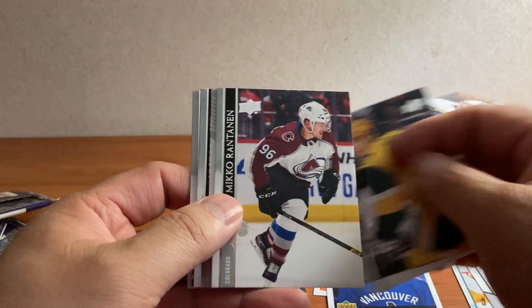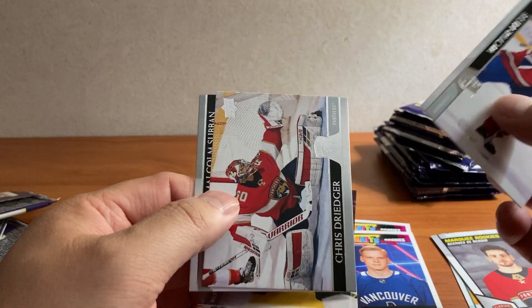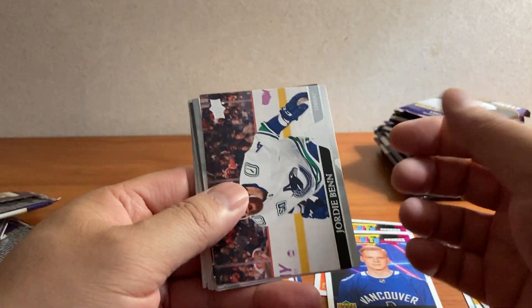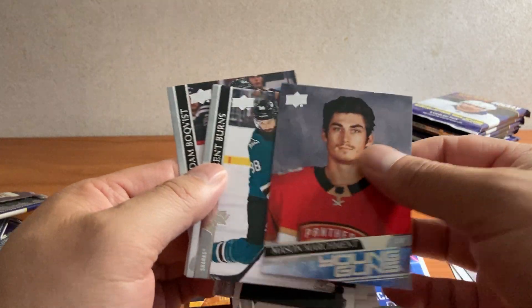Roy, Crosby, Rantanen, Foligno, Chase Prisky, Marquee Rookie. Victor Met, Drieger, and Subban. Ben, Theodore, Makar, Marlowe. We got a Mason Marchman Young Gun.